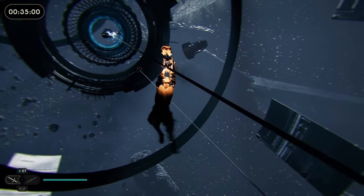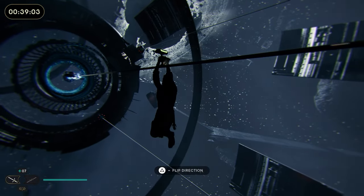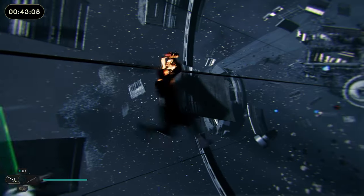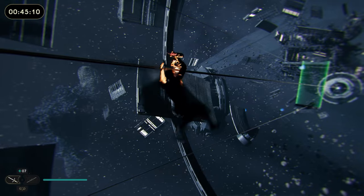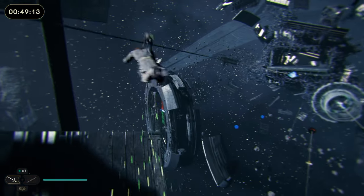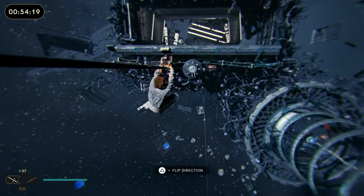Now this wire here, you have all the time in the world — nothing happens on this wire. You can go backwards and forwards all you want to collect yourself, have a look around, see what's going on. What you need to do is time it so that you can go through one of these walls with a jump, jump, dash into a jump, jump, dash — so you can get onto this other wire here and jump over this last electric ball. One of those caught me once, quite frustrating, and you're at the end.